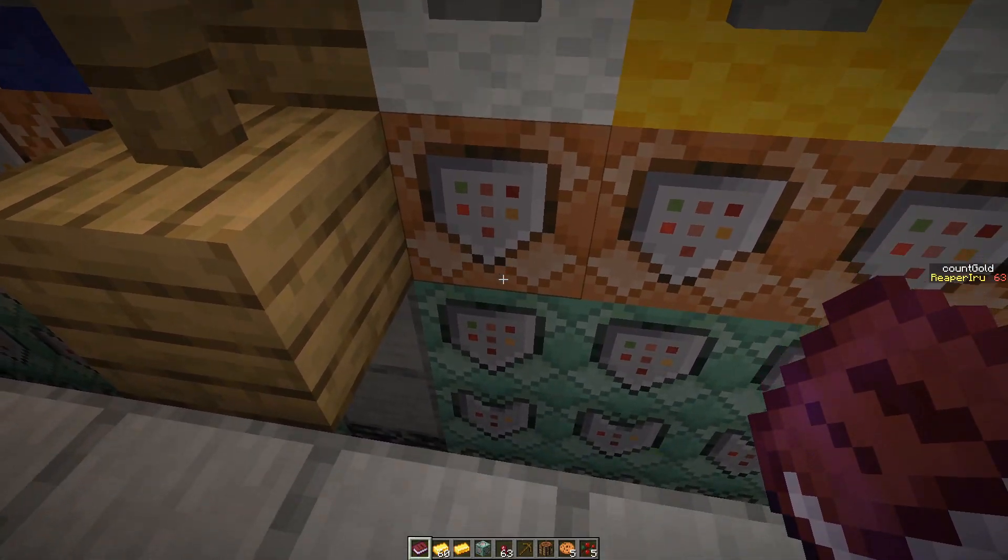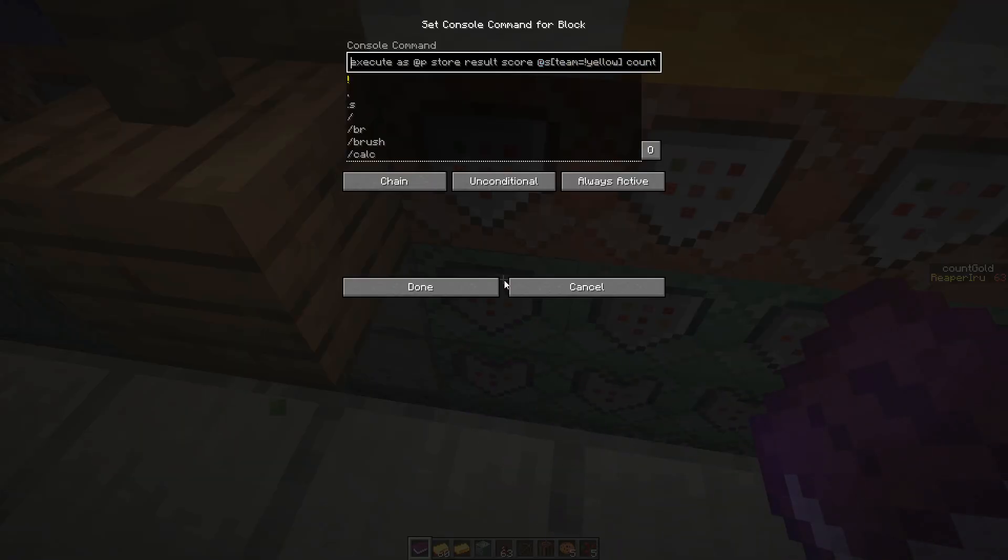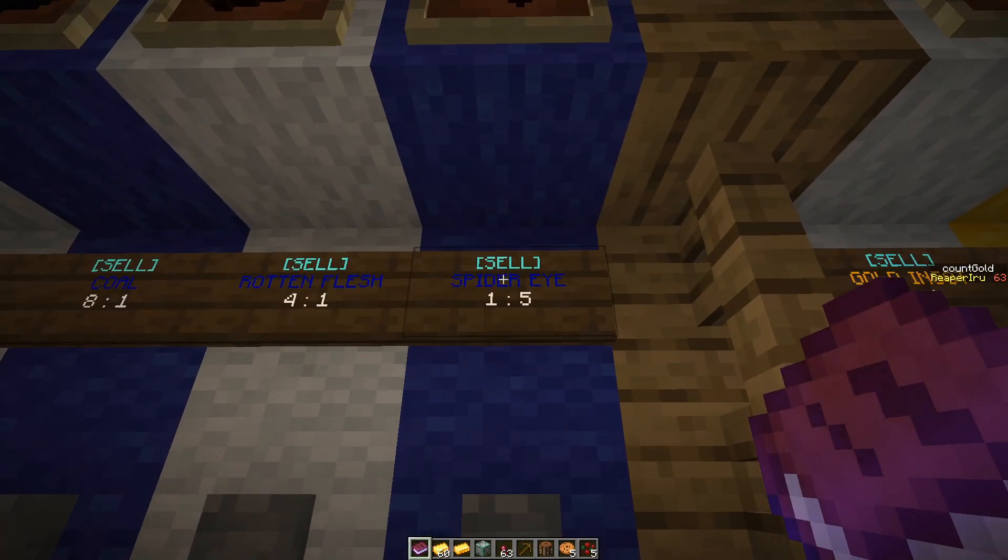The next one is not conditional, so I want both to run even if this one fails. Here I check the opposite — if you're not yellow, store the gold. Maybe better if we go blue.